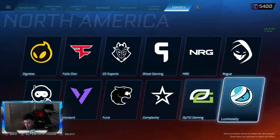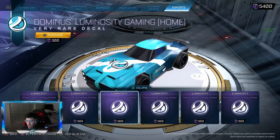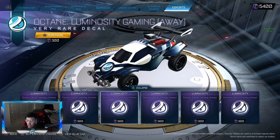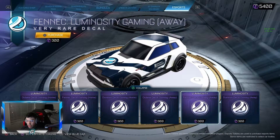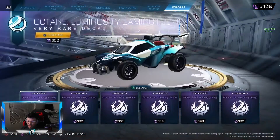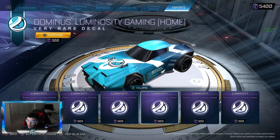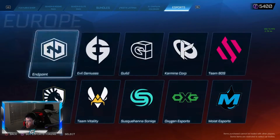To round out North America, we got Luminosity - I think they came over from EU. It doesn't look bad but I can't really tell the difference between the Home and the Away, just a little darker shade you can see on the Fennec. It's a very low difference from Home to Away. Look at how little they did - kind of a miss for me. The logo isn't anything super crazy.